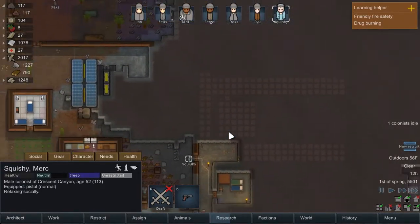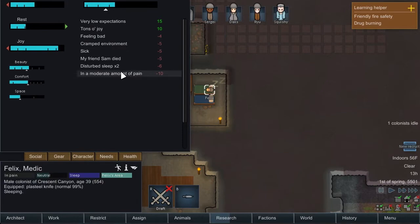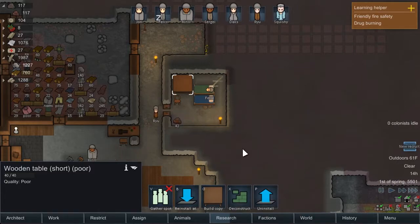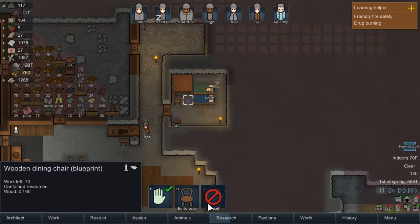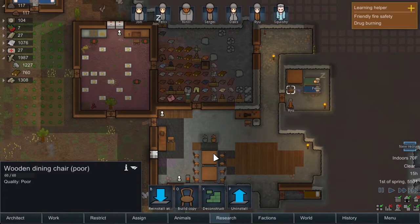You're going to go relax socially by sitting at Felix's. Oh jeez, this is going to backfire, isn't it? Because now he's going to have disturbed sleep — people are just wandering in there. Is that chair facing the right way? No, it's not. So we'll reinstall it facing the right way, and it's no longer a gathering spot — people won't just hang out there.